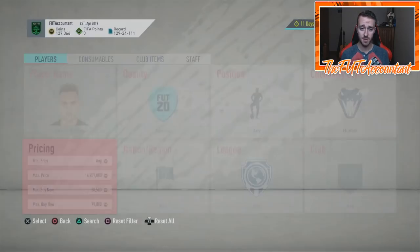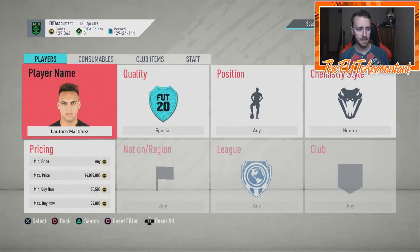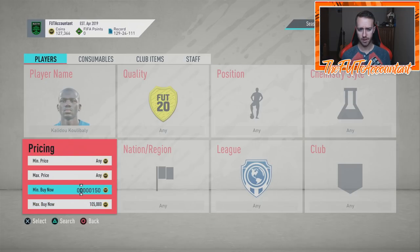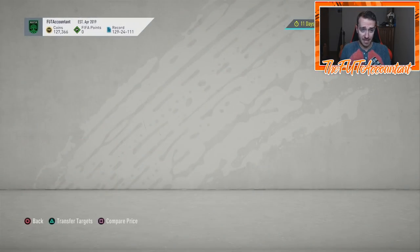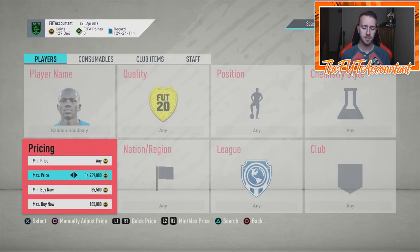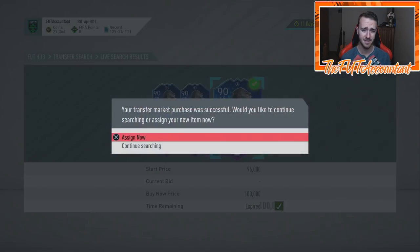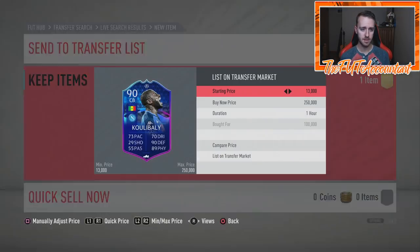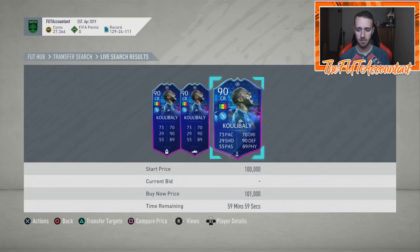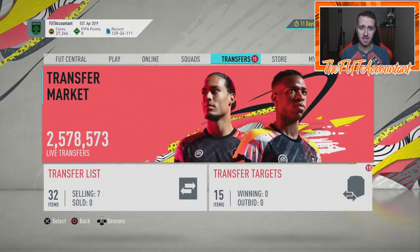If you want one of these for your team, I would say later in the week is the move for a lot of these guys — even the ones that are really rare, because none of them are actually that rare given how much they're being packed. But a lot of these guys will make it into people's squads, so I do think they'll rise after the Messi SBC. Actually, 100k for Koulibaly is literally so cheap — I'm going to list him up for a lazy buyer at around 123k.